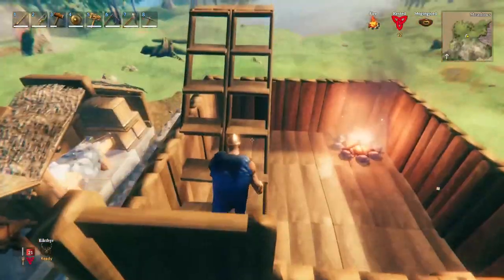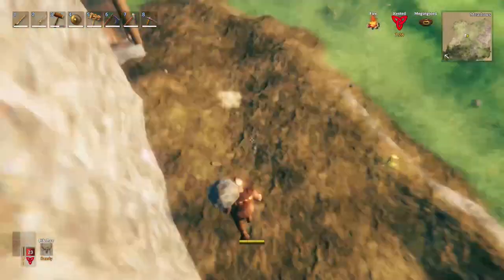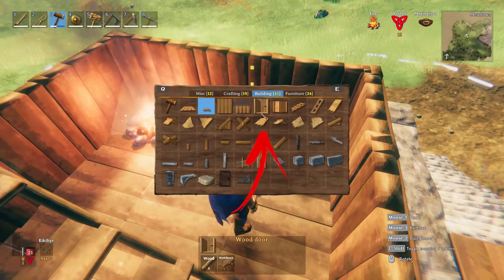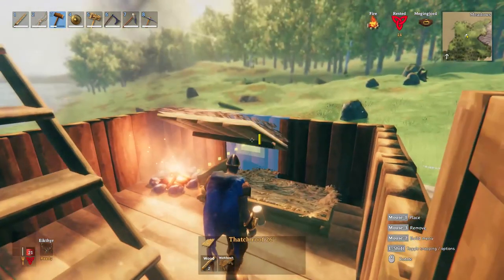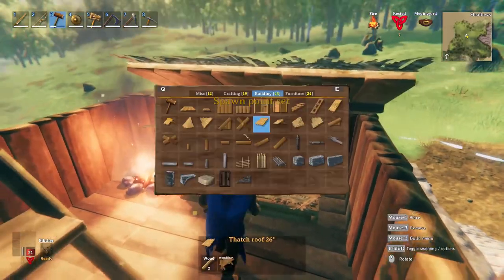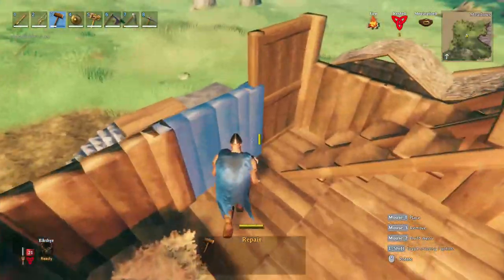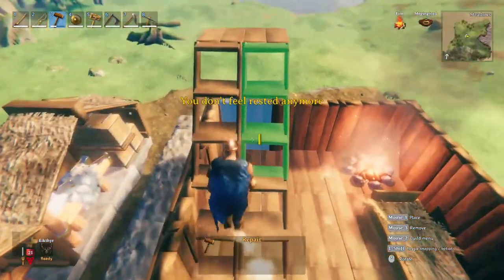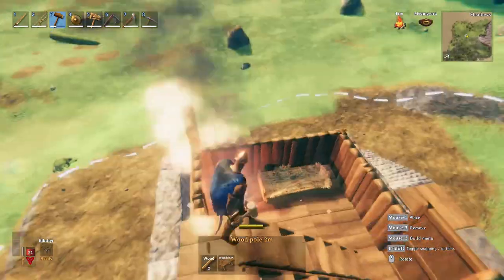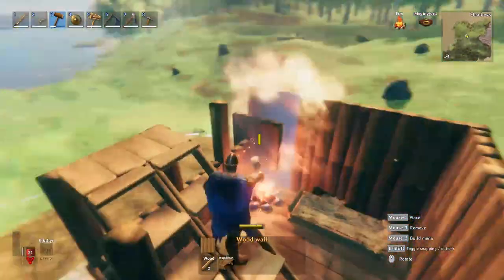Considering you will start building higher levels and could fall down and die, it is a good idea to build a temporary bed near the campfire and add a roof on top of it in order to set up the spawn point inside the building. Then remove the roof you no longer need there. Now that you can respawn without worrying, it's time to extend the wood support posts to build another set of walls all around.